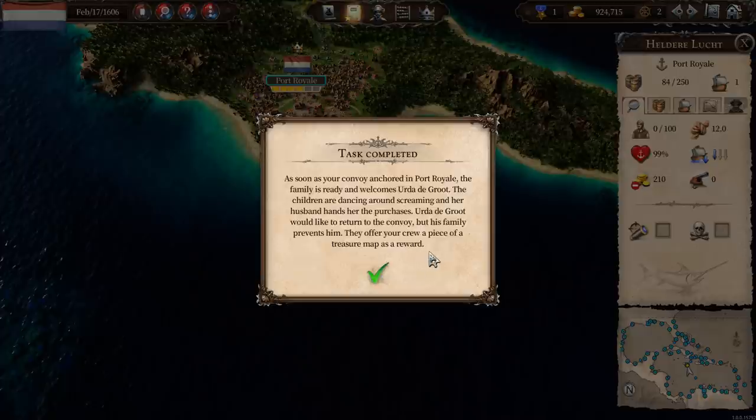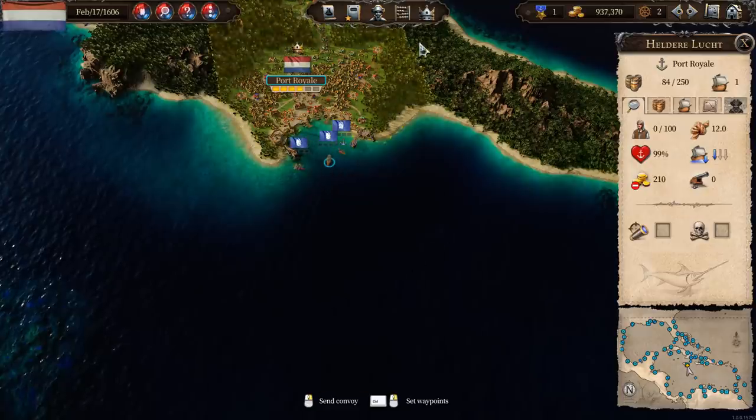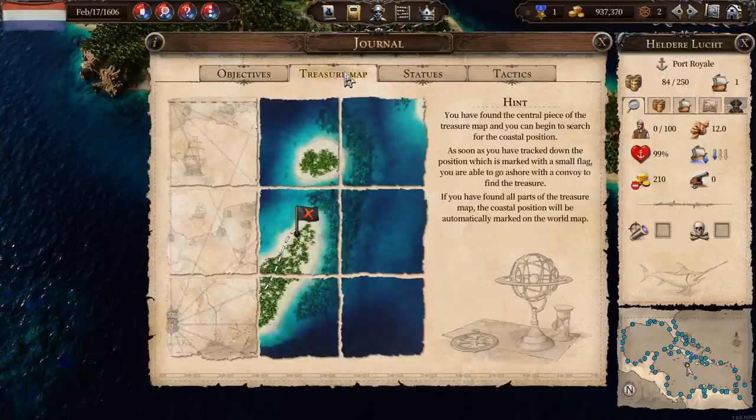We got a piece of a treasure map. We've got the central piece of the treasure map. You have found the central piece and you can begin to search for the coastal position. As soon as you've tracked down the position marked with a small flag, you're able to go ashore with a convoy to find the treasure. If you've found all parts of the treasure map, the coastal position will be automatically marked on the world map. Quite a few of you, when I was looking at the treasure map last time, were asking if I was looking at the place where it is. You still need to find the central piece though before you can go looking.